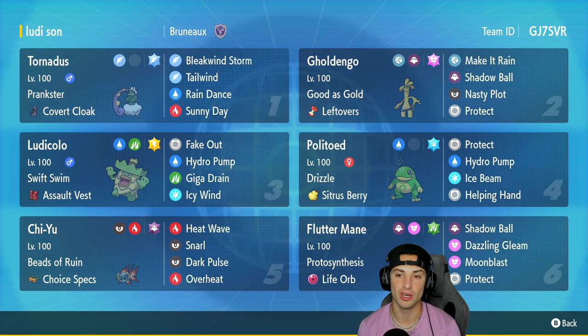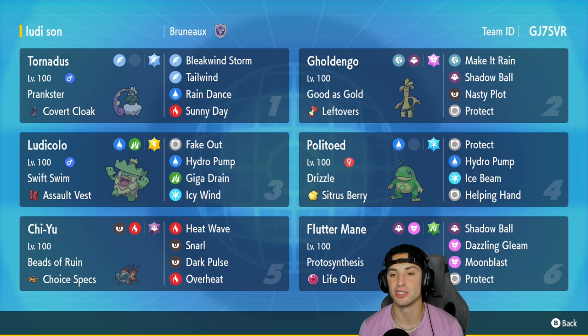In our second slot is Gholdengo, which is a great Pokemon especially paired up with Tornadus. Tornadus can set off that Tailwind and Gholdengo can do some big time damage with Make It Rain. Gholdengo is Good as Gold with Leftovers as its item, and its other three moves consist of Shadow Ball, Nasty Plot, and Protect.